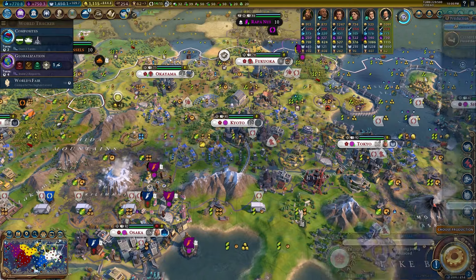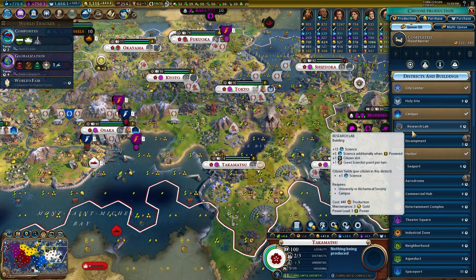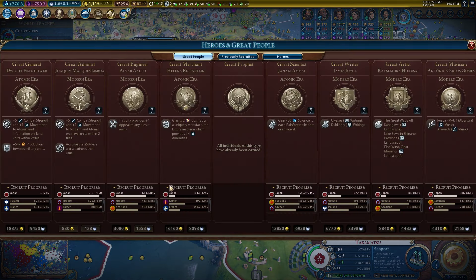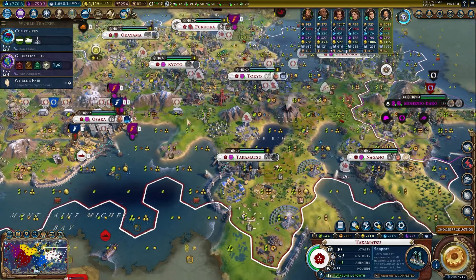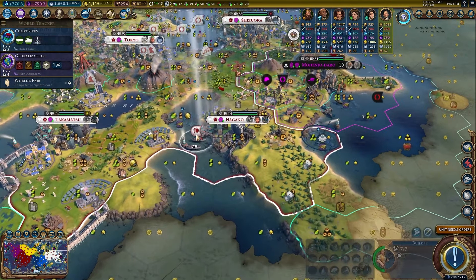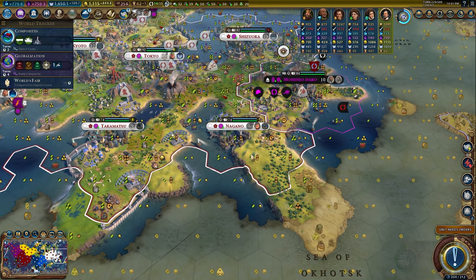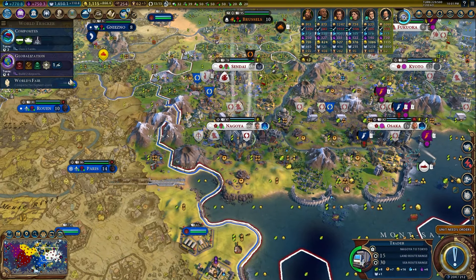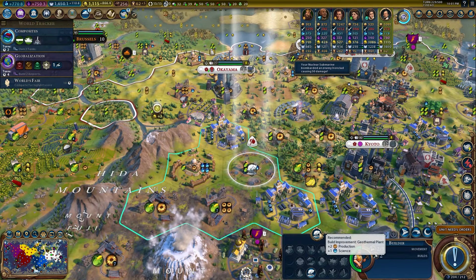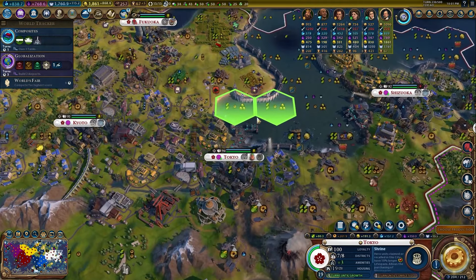We just need to move through these great people — these ones all really have bad bonuses and I need the ones that provide bonuses for the campus project. A plus-6 commercial hub seems worth getting. We can almost buy Hercules back so let's do that — feels good. Nagano is just getting started, we'll get the industry there and get some power on these tiles, and Nagano will be its own happy little city.